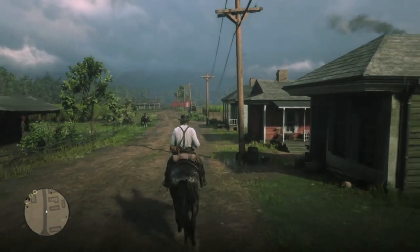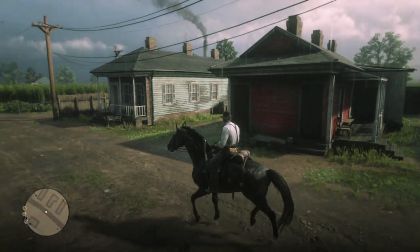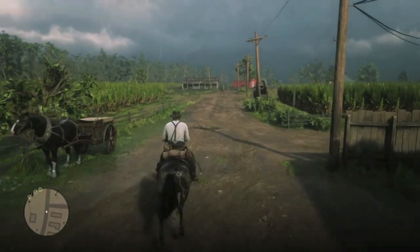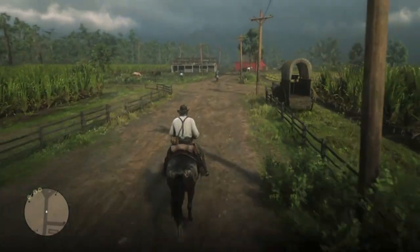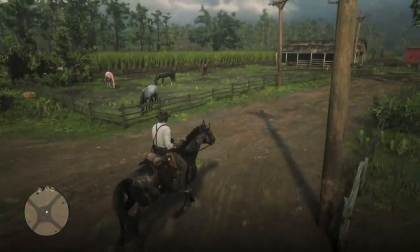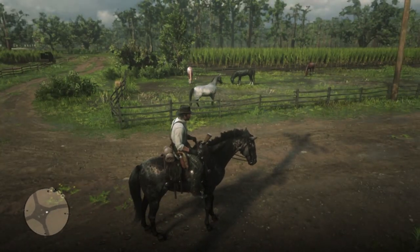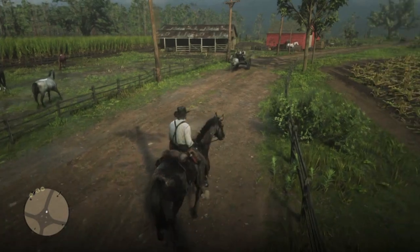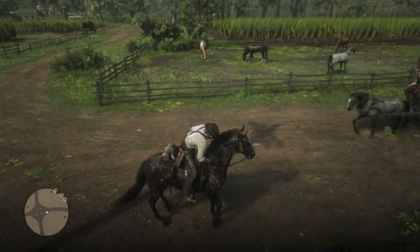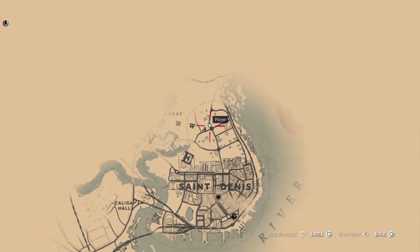We need to go to Saint Denis, just down the street from the original horse glitch location. Head over to the corral by the red barn and check out the horses. These horses will respawn every time you reload the game. Here is the location: northeast of the A in Bayou Noir.